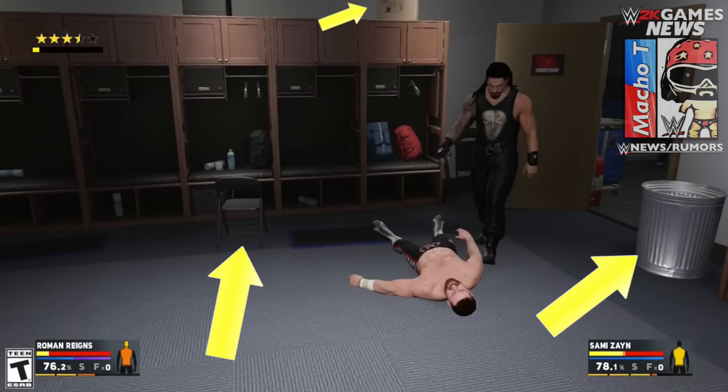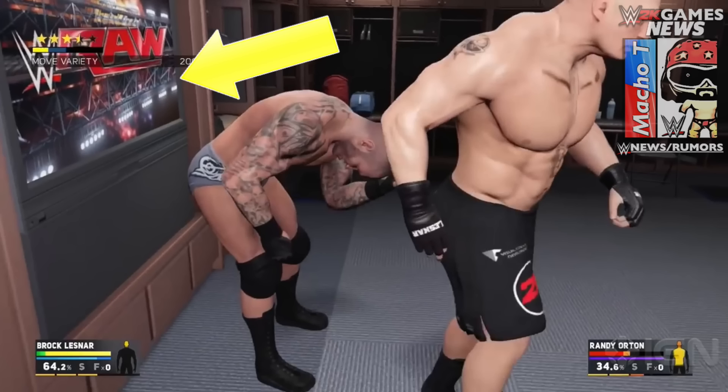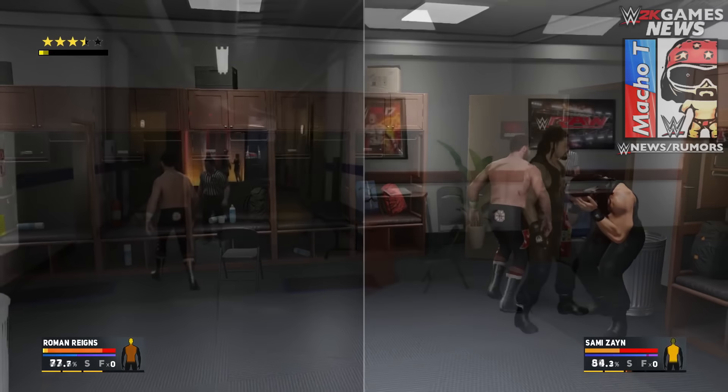Now we get into the locker room area where we have a chair, a trash can, and another chair next to the wall behind the door. There's also another television on the left side of the locker room that was shown in the previous gameplay, where Brock Lesnar speared Randy Orton straight into that television.